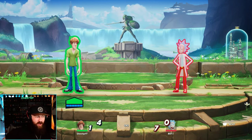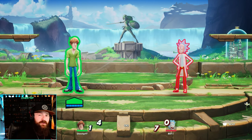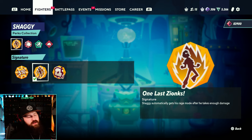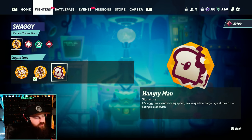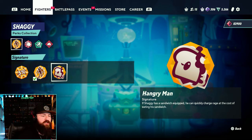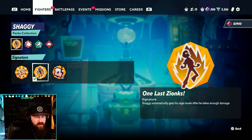Shaggy is a pretty straightforward character - not a ton of crazy stuff going on, but an overall powerful and very beginner-friendly character. Now let's talk about favorite perks. His two signature perks are One Last Zoinks and Hangry Man. One Last Zoinks: Shaggy automatically gets rage mode after taking enough damage. Hangry Man: if Shaggy has a sandwich equipped, he can quickly charge rage at the cost of eating the sandwich.